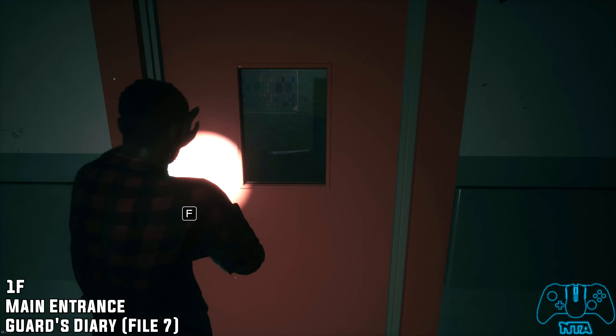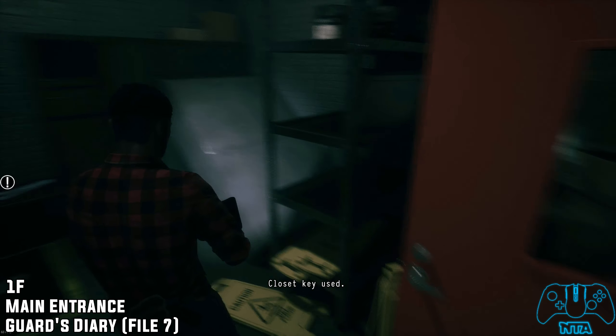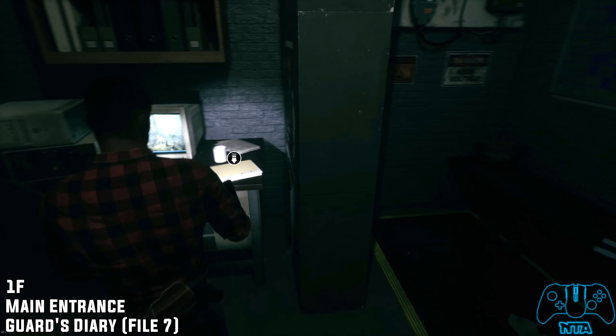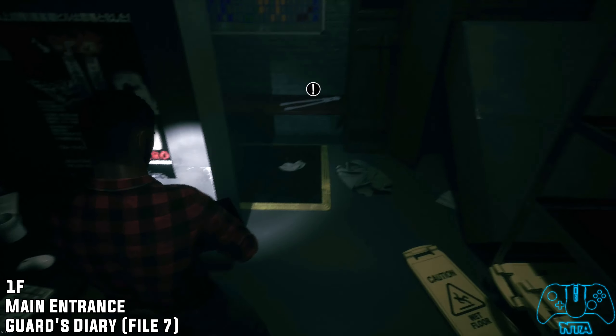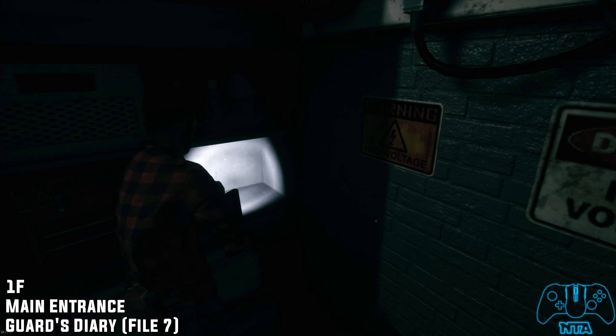File number seven: once you have got the key or closet key from the scientist on the floor, after speaking with the doctor you will find the guard's diary located in his room, and a pair of pliers — that is part of the story.